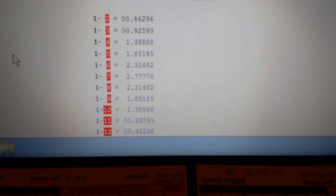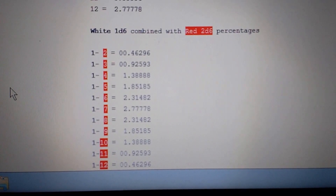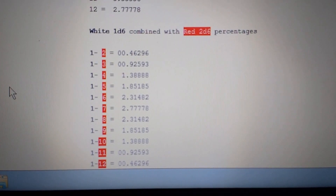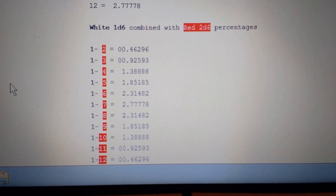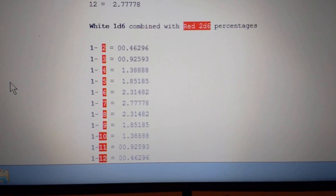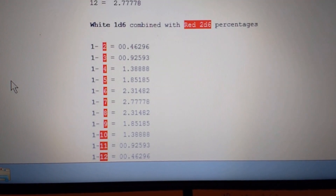In order to roll three dice — the 1d6 white and the two red d6s — you can see the percentages there. In order to roll a 7 in any particular column, it's less than a 3% chance.